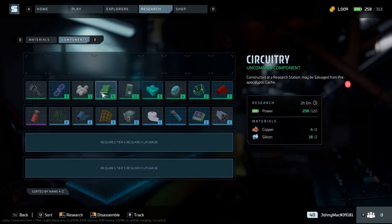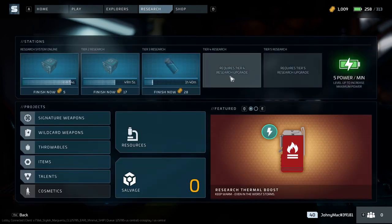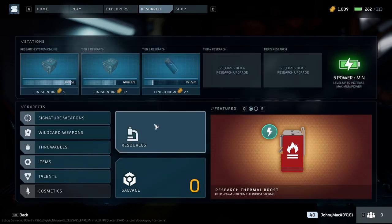In no way am I saying you just need to research 40 of these, because if you go up to your tier requirements, every single time you unlock a tier there's a recipe requirement you have to meet. For me to fully unlock tier 4, I need three steel, two multiple polymers, seven explosives — which is pretty steep — one semiconductor, and five resins. I highly recommend that as you unlock your tiers, you look at the next tier's requirements and start crafting those materials early. That way, when you get full credit you already have the recipe done and just need to research it.